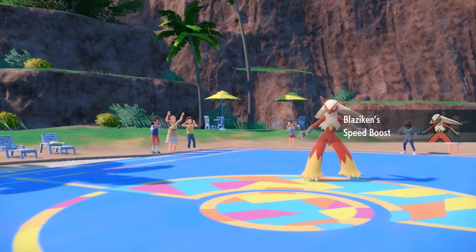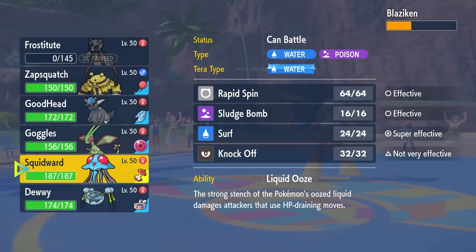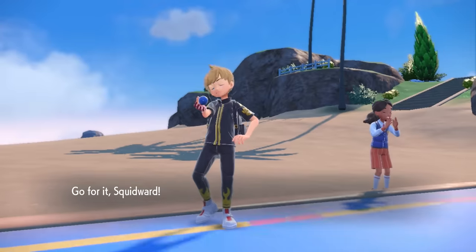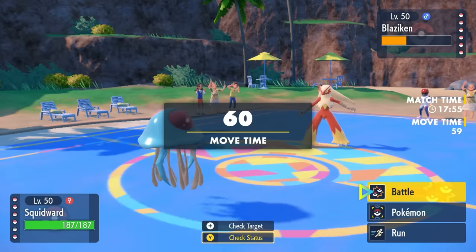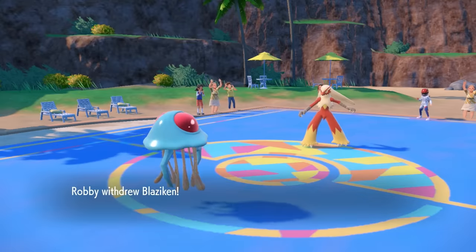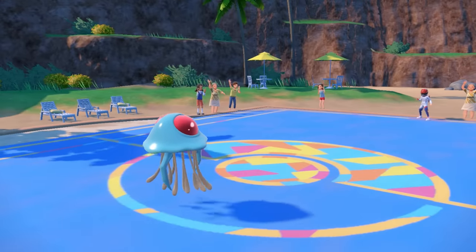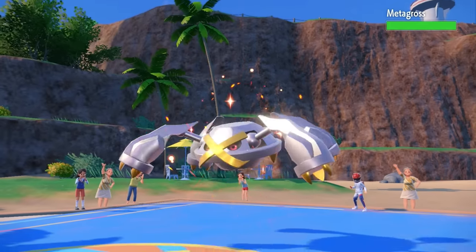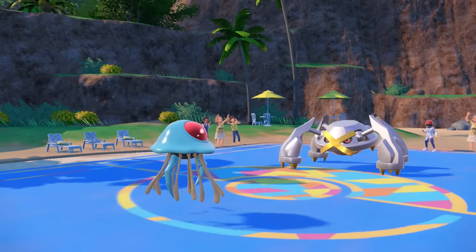Blaziken's highest damage option now is something like Brave Bird, but it keeps boosting speed to unnatural levels. Tentacruel is specially defensive and can take at least one attack, and they don't have the super effective Thunder Punch. I go for Surf as they switch out — they want to save the Blaziken for later and bring in Metagross as their best check. But we're on the beach, and Tentacruel says cowabunga.